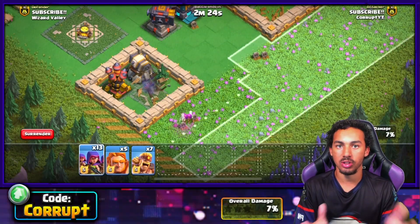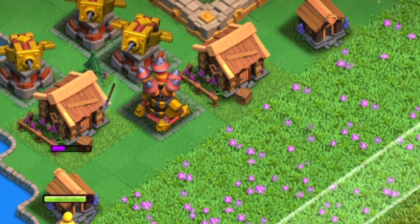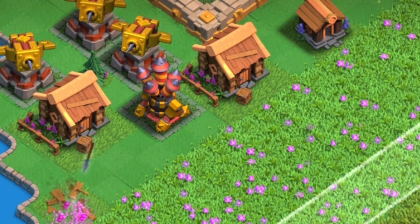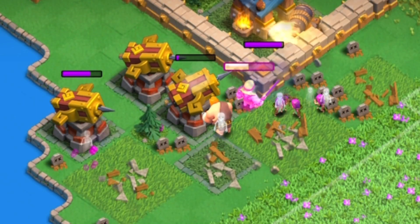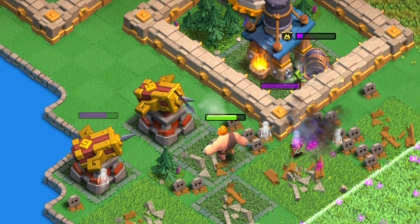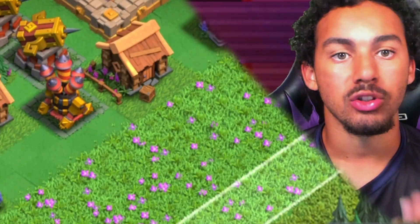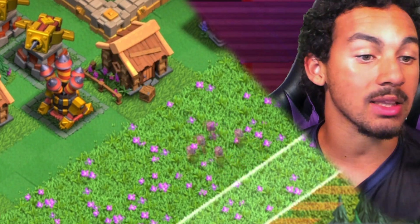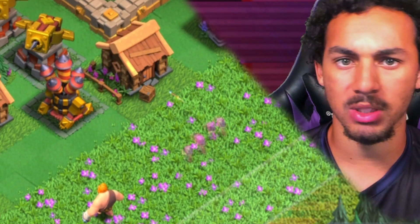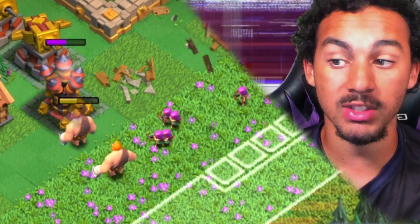You should have a tank in front of the Sneaky Archers — even a Super Barbarian can be enough of a tank against certain defenses. You may want to use them in a surgical attack where you chip away at buildings. If you do have a tank in front of them, make sure you take full advantage of that tank just before the invisibility wears off to get the most from the Sneaky Archers' invisible ability.